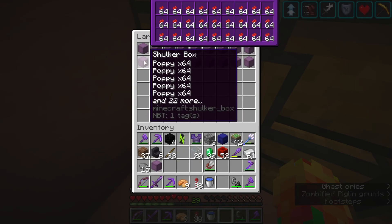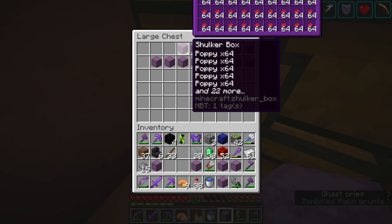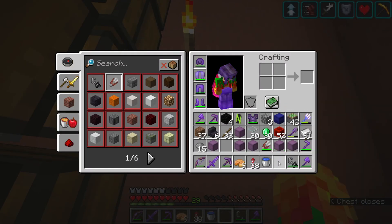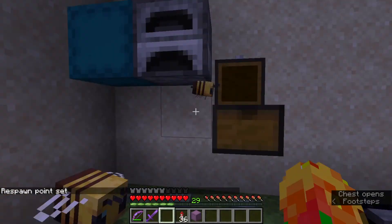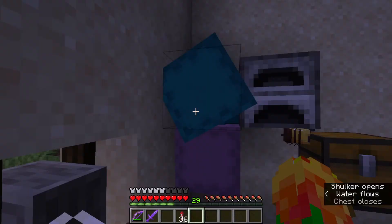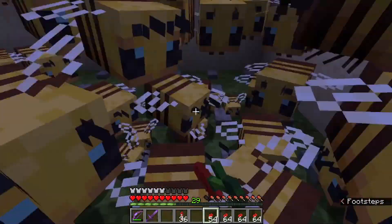I was running really low on flowers after a lot of breeding, so I decided to go get more, when I realized I could just use someone else's Iron Golem farm to get the poppies that they discarded. Now that I have four shulker boxes full of poppies, I knew I'd have enough flowers for the remainder of this.